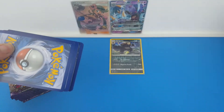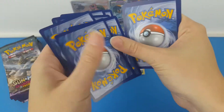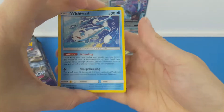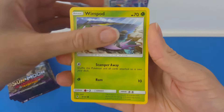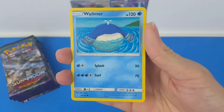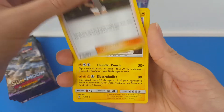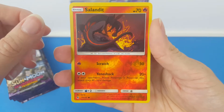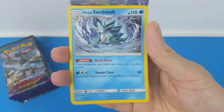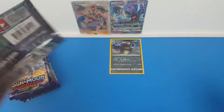I am completely destroying these packets. Pack number two — we have Wishiwashi, Jangmo-o, a Wimpod, Machop, Whelma, a Water Energy, Tentacruel, a Trainer Mallow, an Alolan Graveler, a Reverse Salandit. And the rare is a regular rare Alolan Sandslash. So nothing from those first two packs at all.